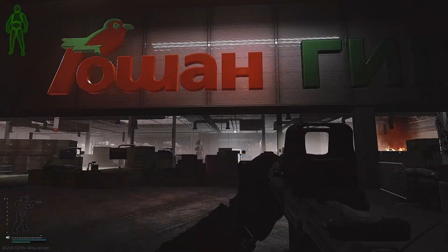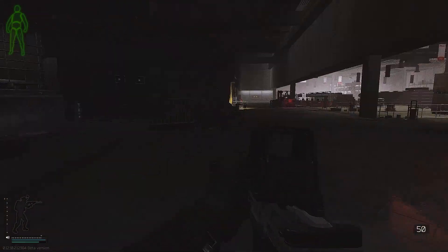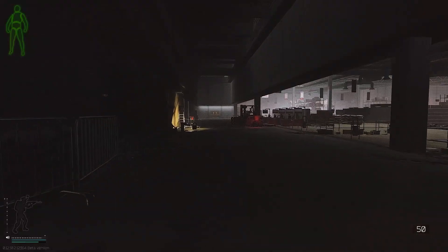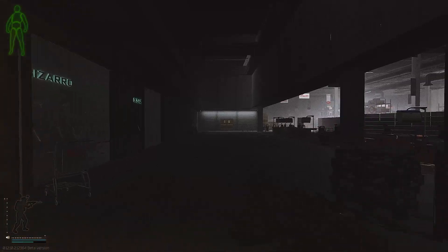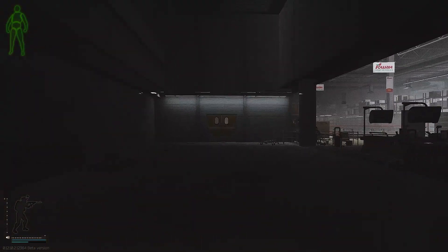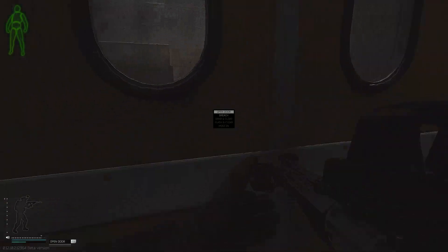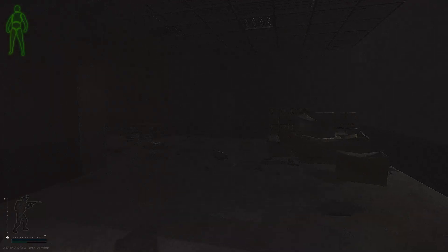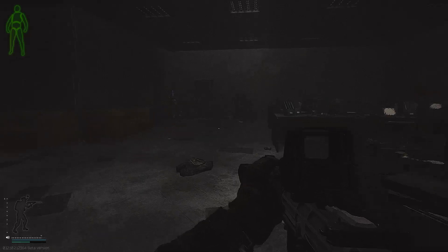Here we are out front of the Goshen Store with the centre of the mall behind us. The offices we want are on the left before we enter the store. Keep moving forward and through the double doors. Continue straight through the next door and we will find the manifest in the middle of the C-shaped desk on the far right.